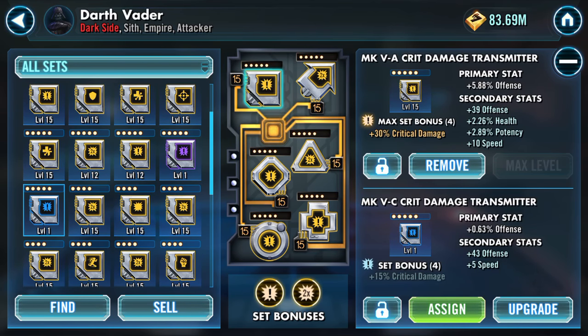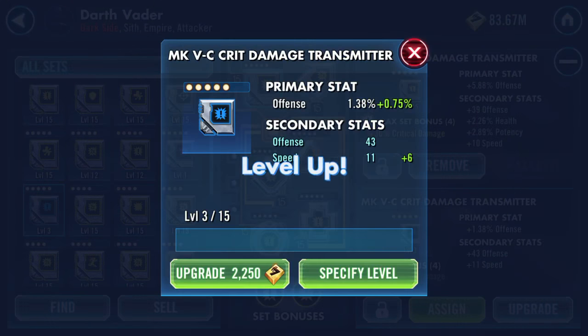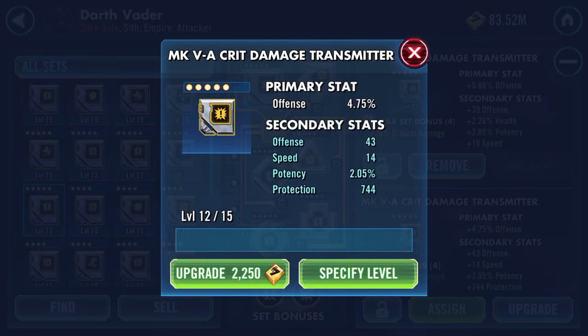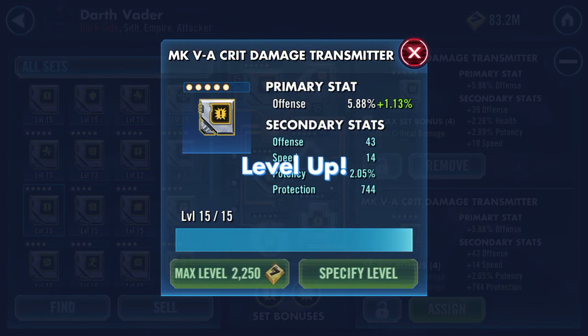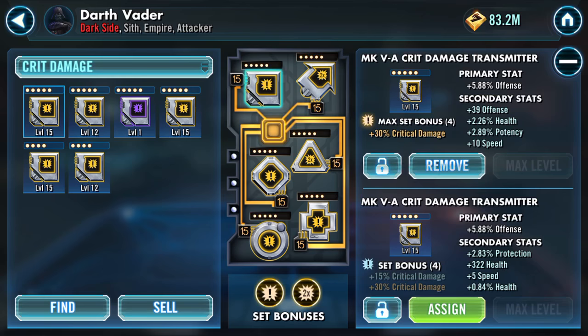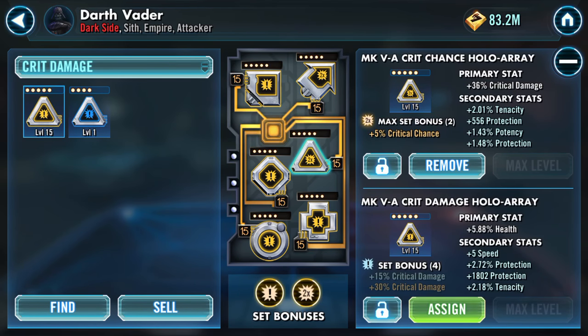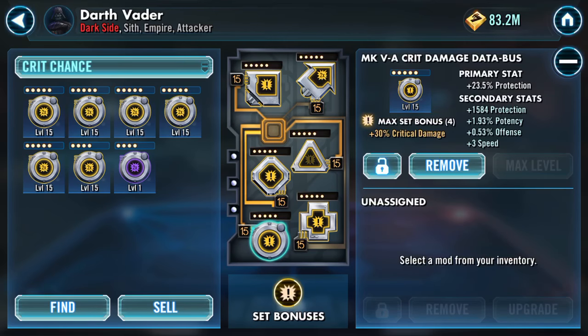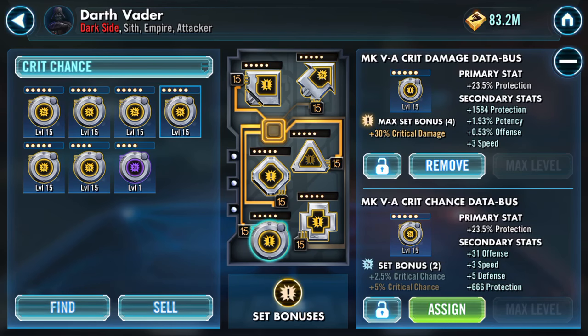I'm going to do this one first, which is showing offense. Speed turn first time — pew! Look at that, 11 speed, and another one: 14 speed, with two percent potency and 744 protection. I've just lost it now — let's go to crit damage for the moment. I'm just going to play around. I don't have to deploy. I'm going to assign that one and remove this one. Going crit chance because I just wanted to put that 666 mod on there.